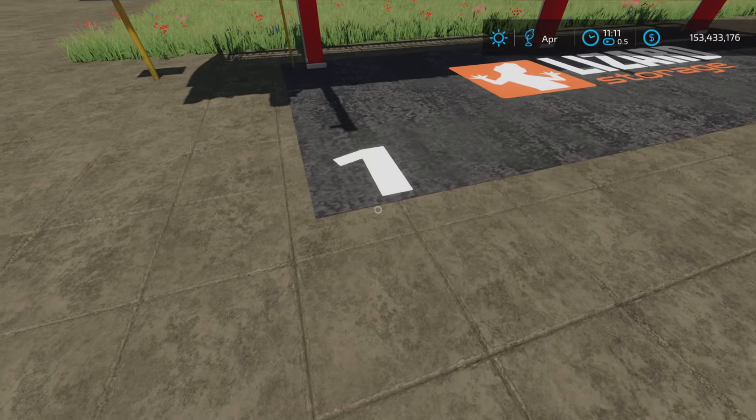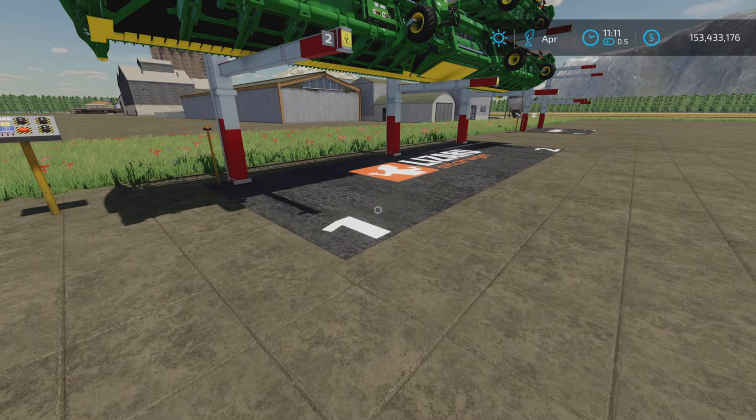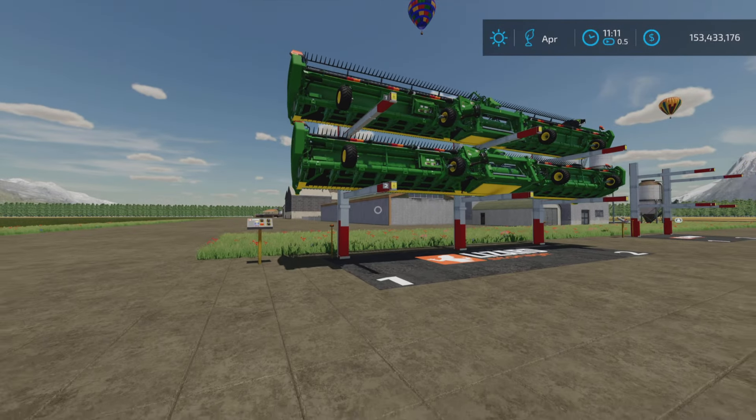Removed the ground paint so it doesn't change the color of the ground. And 20% faster speed.